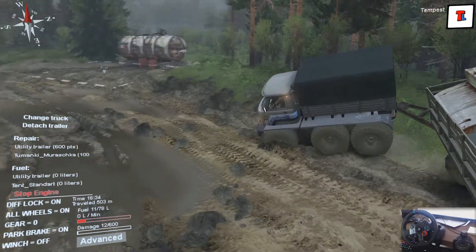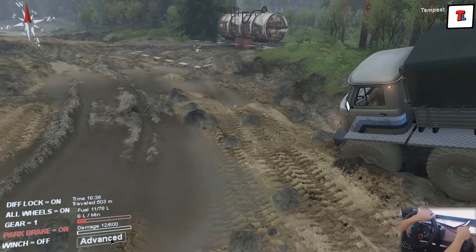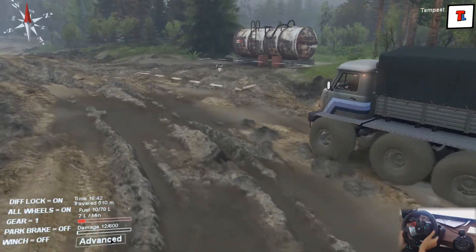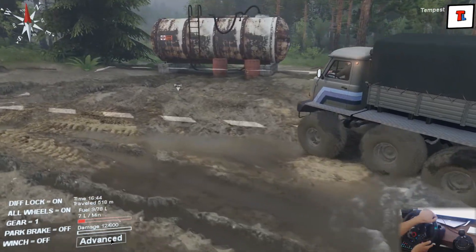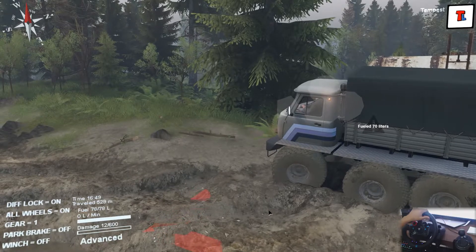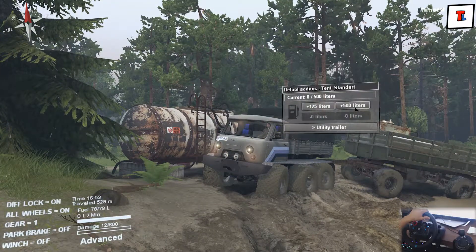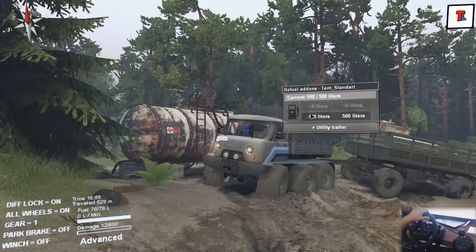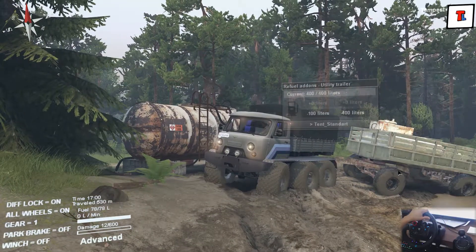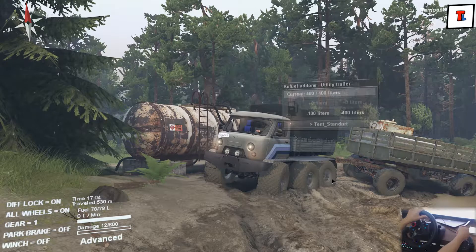That is exactly why I took this magnificent trailer with me. Apparently in hardcore mode you start with near-zero fuel — we have eleven liters left in the tank. This Murashka doesn't even care about parking brakes. Let's refuel — it's free since I have no money. Fuel up 70 liters, we are full. We can also add fuel from our trailer: plus 500 liters from the tent and 400 liters from the utility trailer. We are set boys — we have one ton of diesel here.